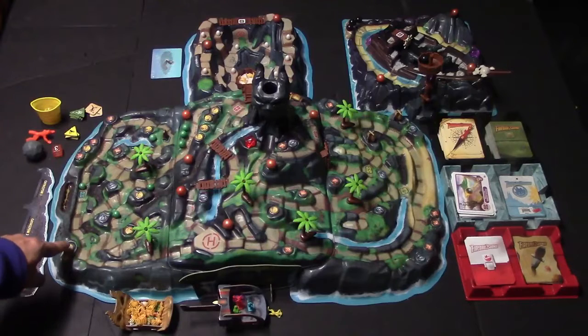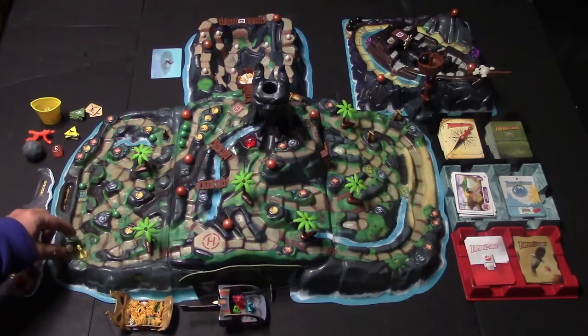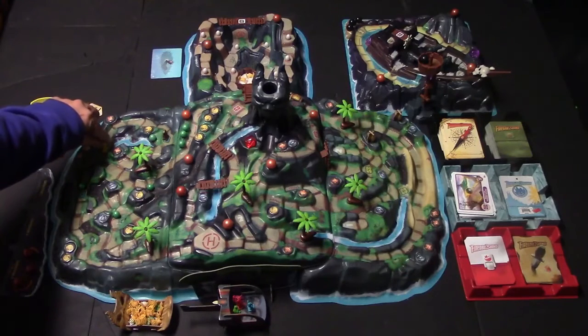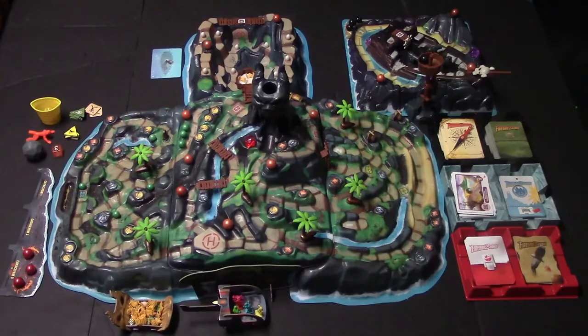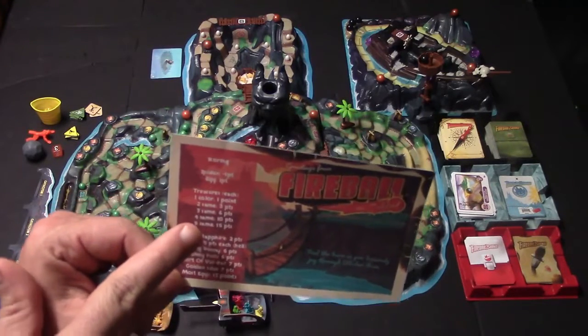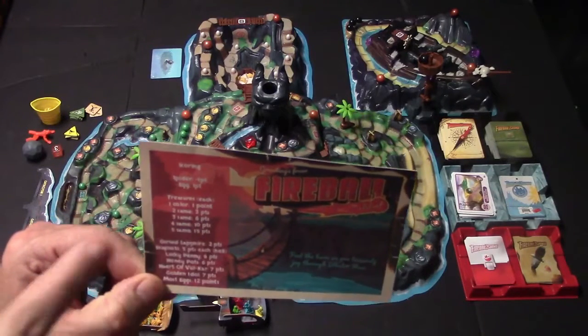You also have a bunch of little treasures on slabs around the island. There are three different colored treasures. Anytime your character lands on or passes a spot with these little arrows, you can pick up one of those treasures. Some slabs have more than one treasure, but you can only pick up one. Each treasure is worth one point individually; however, if you get more of one color, the value increases. Two of the same color is worth three points, three is worth six, and so on.